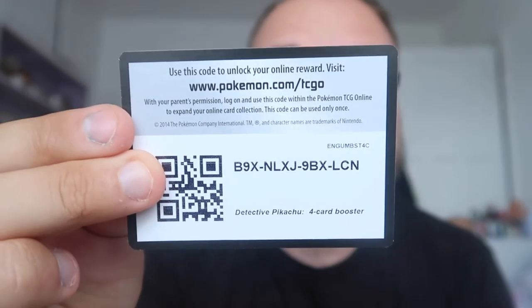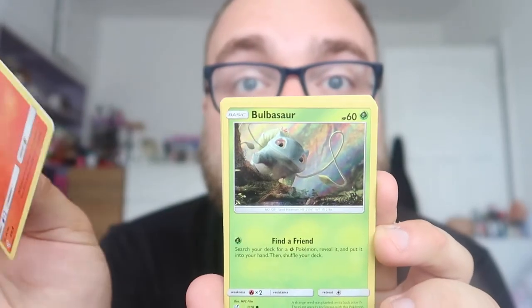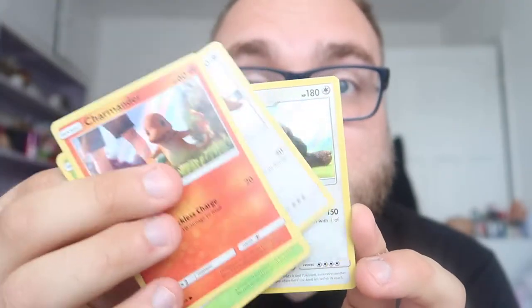I'm going to leave the Sun and Moon packs to last and get into these Detective Pikachu packs — one, two, three, four, five, six, seven. I think this is enough packs, right? I can't remember if these have code cards or not. They do have code cards. Every single card is holographic so they're all green and white. There are four cards per pack. This one is Charmander, Bulbasaur, Lickitung, and Slaking.